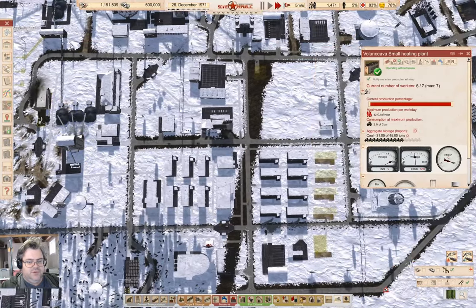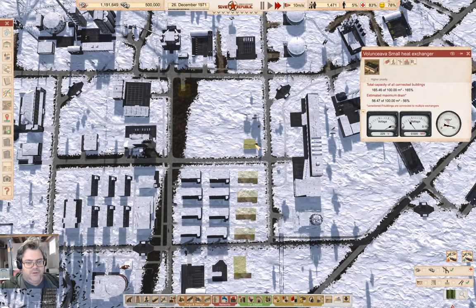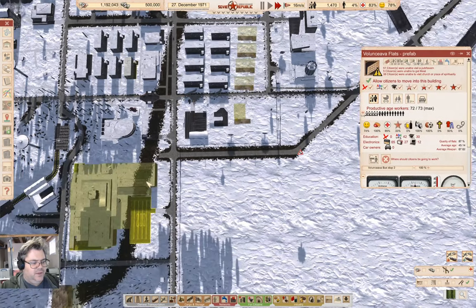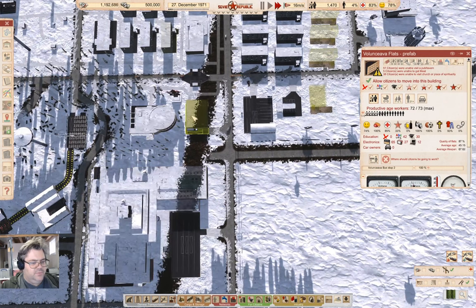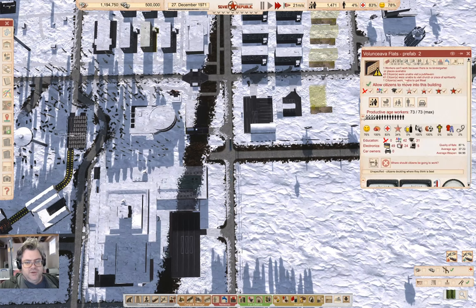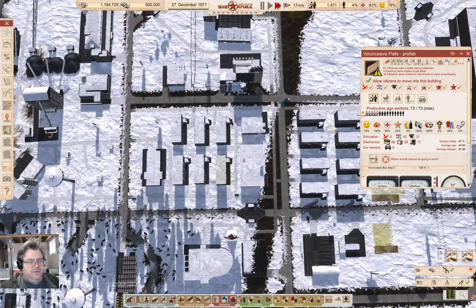How's this guy doing? Five workers, full water temp. Down here, meat is not in short supply now. I think that should help substantially with the happiness here.